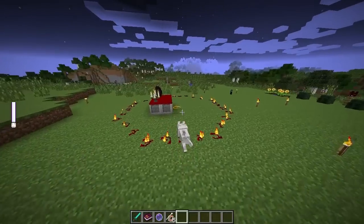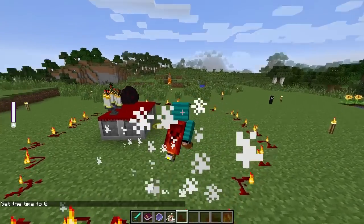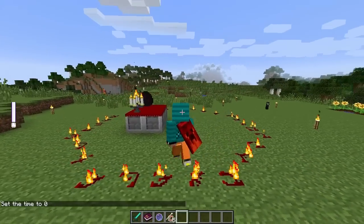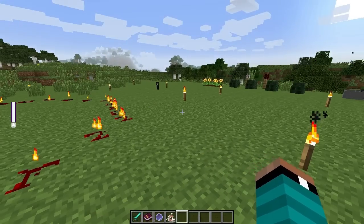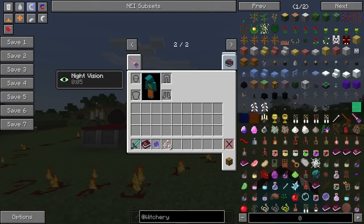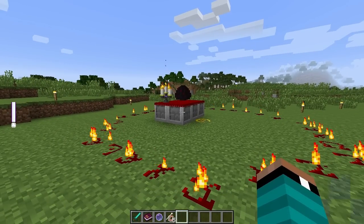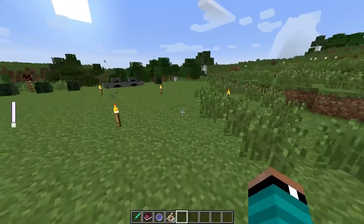When it becomes daytime, we're going to transform back to normal — human form. So that's pretty cool. The next thing I want to show you guys really quickly, because this video is running pretty long, is developing werewolf abilities. If you want to become an actual werewolf, you need to go through levels obtained by doing quests at the wolf altar.